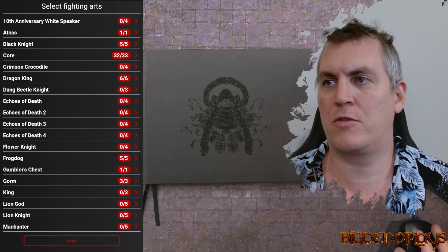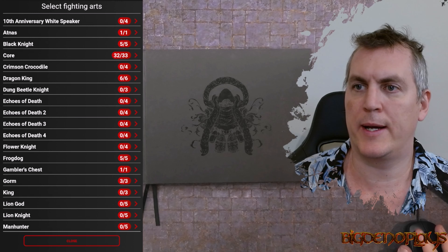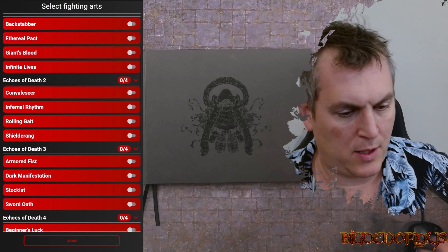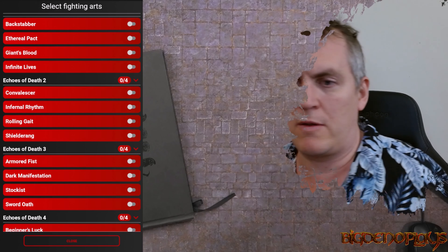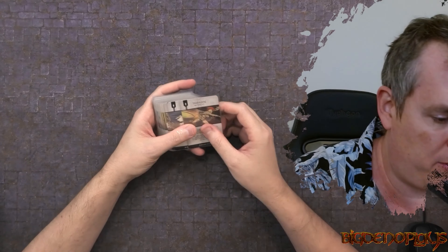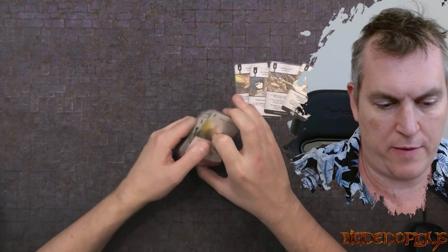Fighting Arts - this is the trickier one. There's the Story of Bloods, we're not going to include those. We'll go into Echoes of Death. I've already selected some, so let's grab out our Fighting Art deck and go through the selections. Shield-A-Rang, Armored Fist, Rolling Gate, Backstabber, and Stockist are the five that we have selected.